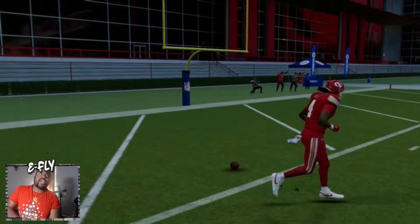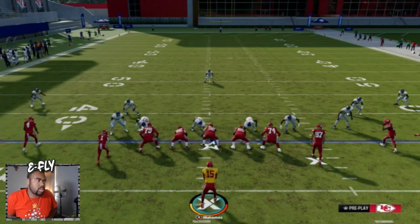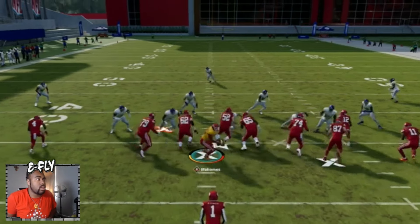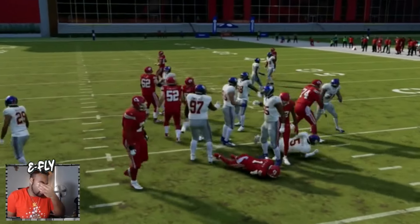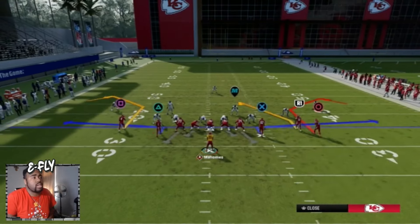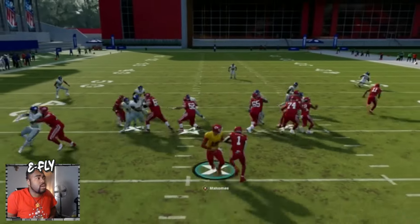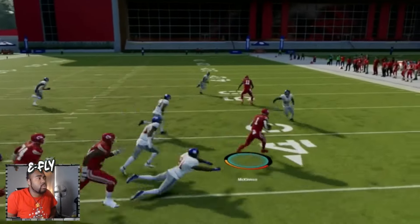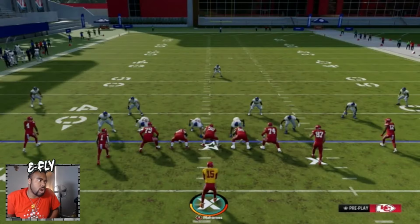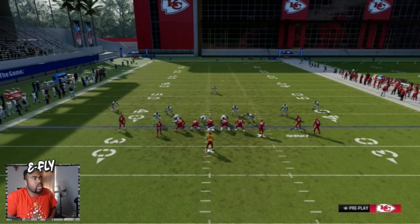You come out in that play, then switch over to a halfback dive - now their adjustments are all messed up. They put out zones to defend the pass, now they've got to watch out for the run. This is a very toxic offense that you can work with. Make sure you have Isaiah Pacheco in the game, so when you audible over to it you have the running back you want.